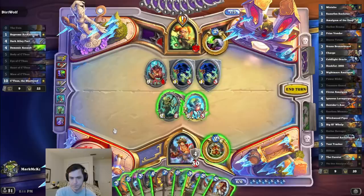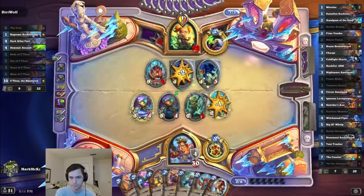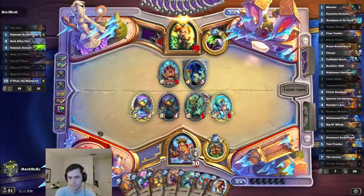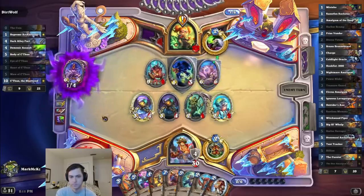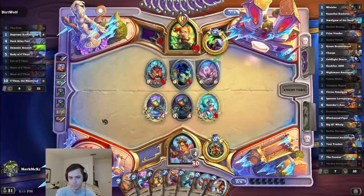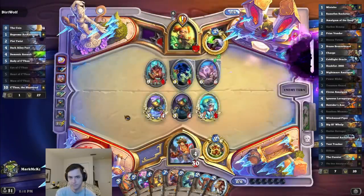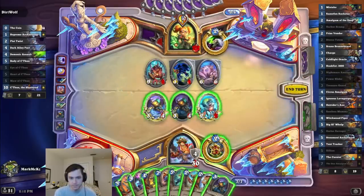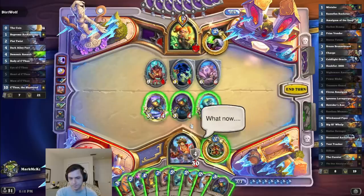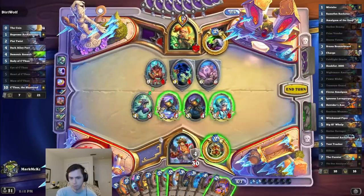Okie dokie. Six mana — could just double Amalgam. Straight C'Thunin'. I will break you. Oh god, it wasn't quite complete yet. It's kind of strange. You know how to attack with that? I don't really want to use my Zilliax if I'm at full health. I don't really want to play this yet either. Stereototem it is.